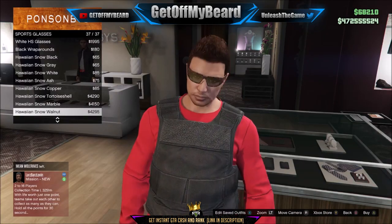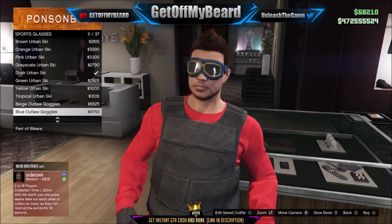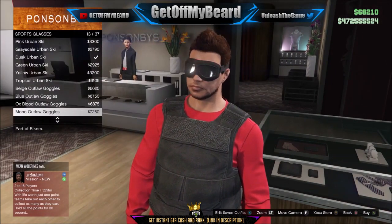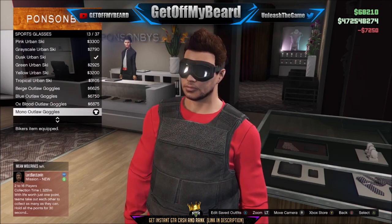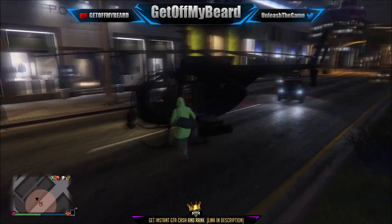Make sure to put that standard armor on, and then go ahead and save the outfit one last time. Now you guys are going to go ahead and buy these outlaw goggles because they look freaking dope on this outfit. Go ahead and buy those — you don't need them yet, but you do need to buy them. Now we're going to do the duffel bag ditch.